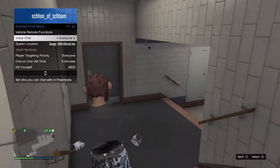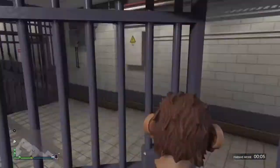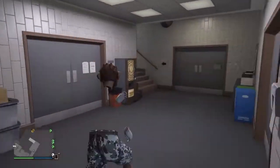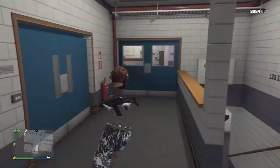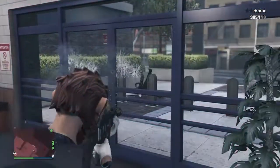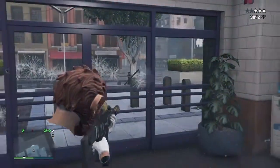What I like about this glitch is that you can open doors. People can kill you if you're at the front doors, but otherwise people can't actually kill you. So I can shoot these cops right here and they can shoot me, but otherwise it's really easy.